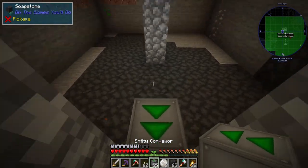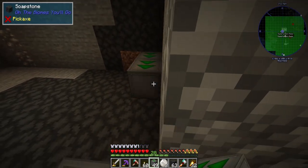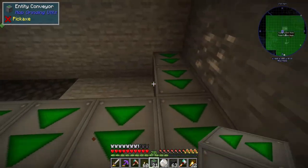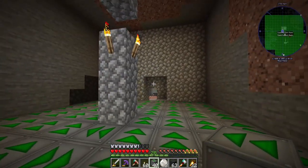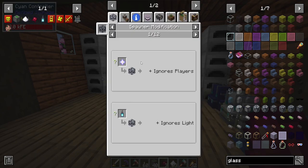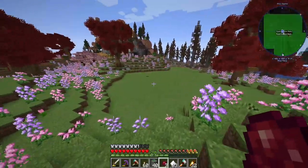We put the conveyor belts all like this. You can walk around on these if you shift — very convenient, otherwise it would be tricky to place. Now we want to add a couple of things to the zombie spawner. A fermented spider eye increases the spawn count, so more zombies spawn. Sugar decreases the minimum spawn delay so they spawn quicker. Let's go ahead and implement those.